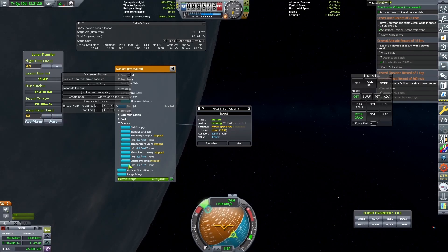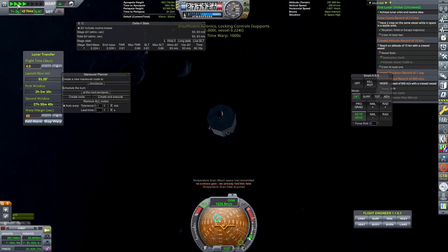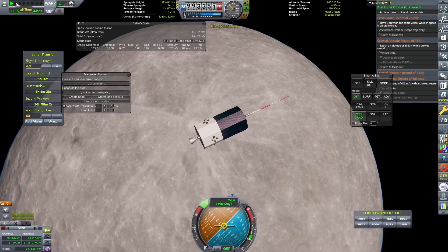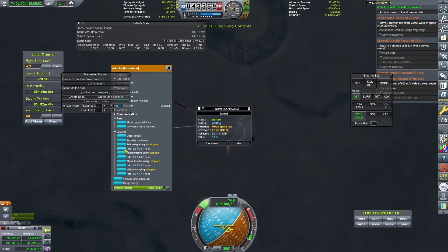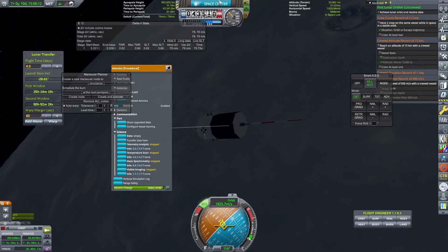I was having some issues with the science — I think they changed or nerfed the science you can collect here. We do get some science, though not as much as I wanted. There are definitely things like the mass spectrometer that can really generate a lot of science. With our orbit now set up correctly, the probe can pretty much remain here practically indefinitely — though not truly indefinitely because the solar panels will wear out. All that matters is that it's going to be able to remain in orbit long enough.